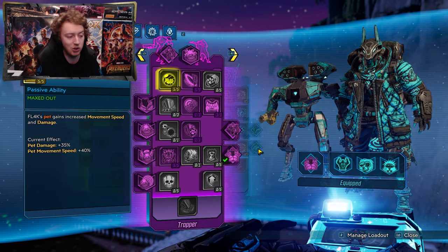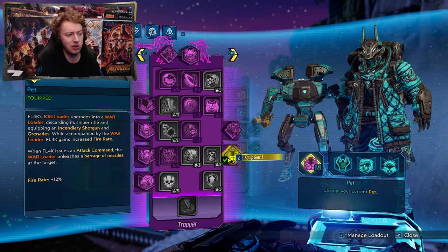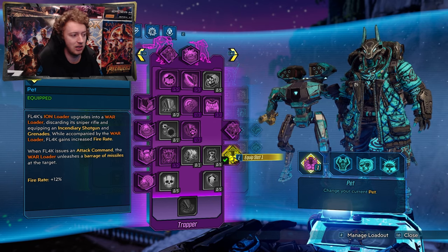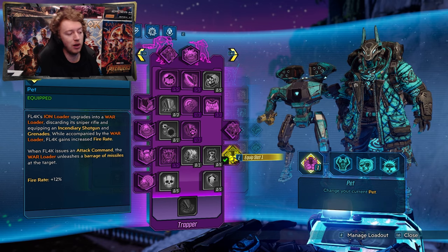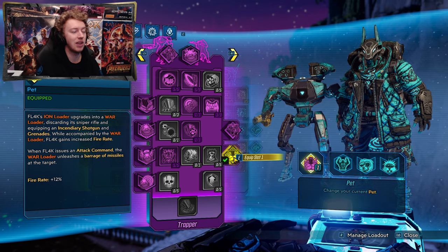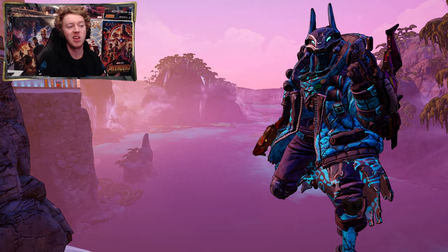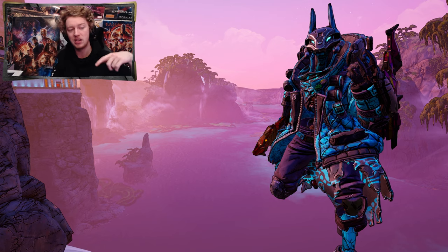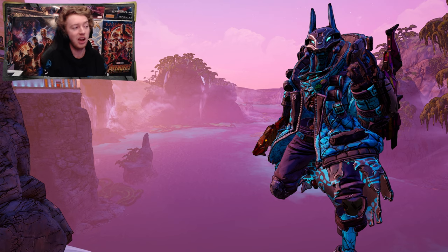For the pet choice, you can use other pets if you want but the best option is the War Loader, which upgrades to a fire shotgun and your grenades also boost Flak's fire rate by 12%. When Flak issues an attack command, the War Loader unleashes a barrage of missiles at the target, which absolutely destroys everything. That's my level 72 Flak Lodabot pet build — I hope you guys found this helpful or enjoyable. Don't forget to subscribe and like, both are free and help me out. We also have a Twitch we stream to every night and a Discord, both linked in the description. Hope you guys have a fantastic day — see you next video!